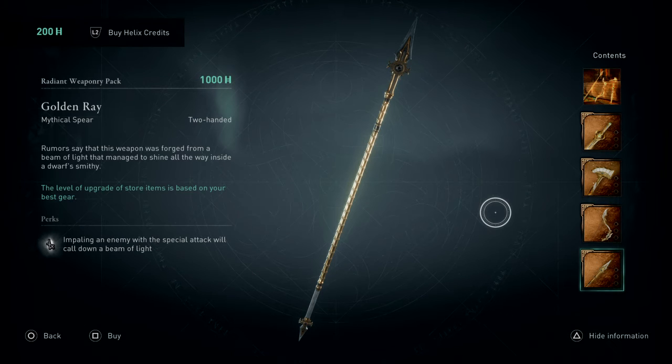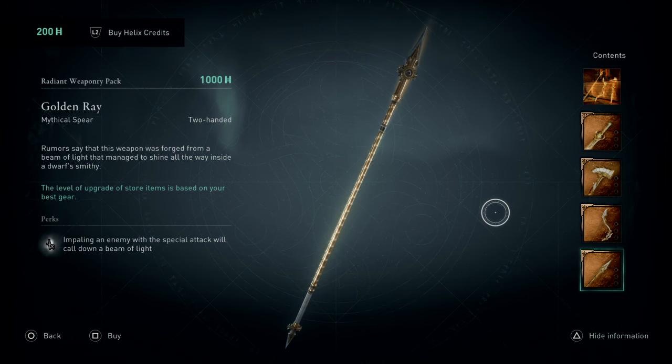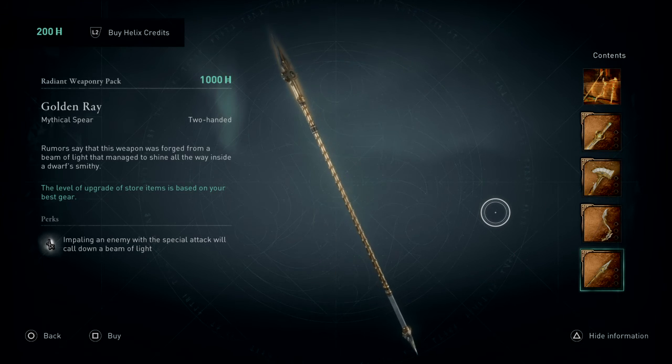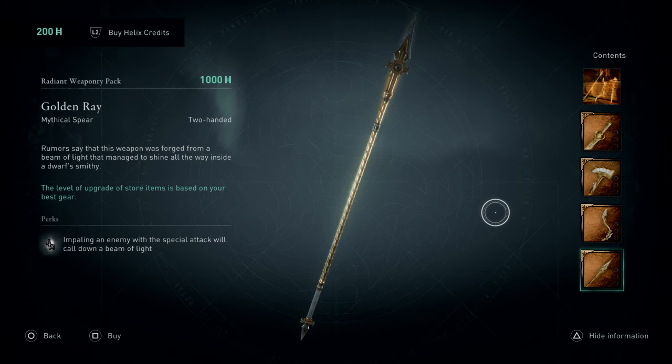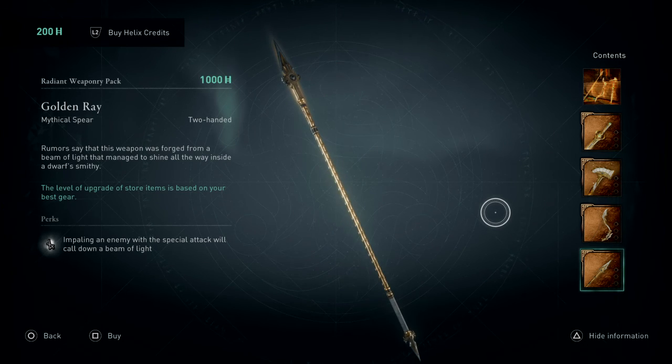The last weapon we have is the Golden Ray Spear. Rumors say that this weapon was forged from a beam of light that managed to shine all the way inside a dwarf's smithery. Cheese! Impaling an enemy with a special attack will call down a beam of light. Hey, I might have to buy this and check this out — this looks pretty cold, I'm not even gonna lie.